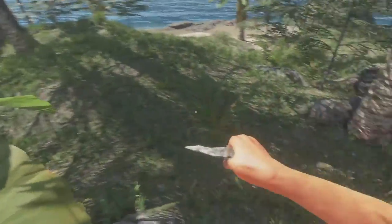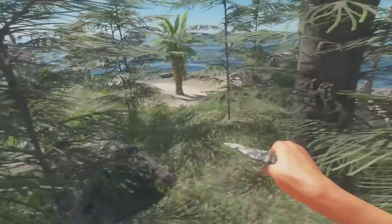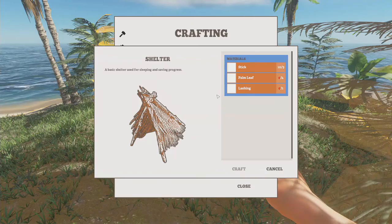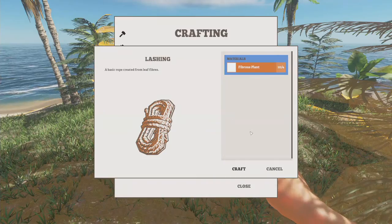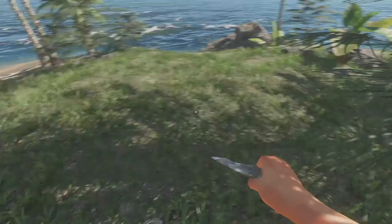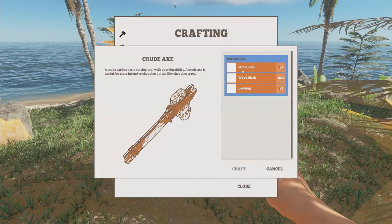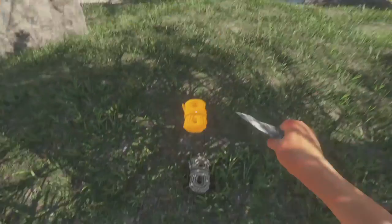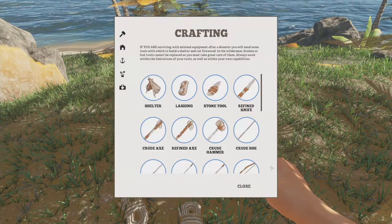I thought I had toggle crouch on, but it doesn't appear to be that way. What do I need to make a shelter? We need sticks, we need palm leaves, we need a lashing. So we can make a lashing. We need some palms — let's see if we can make an axe, a crude axe. We need another stone tool and we need two lashings. I don't have enough but we can get more.